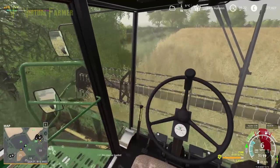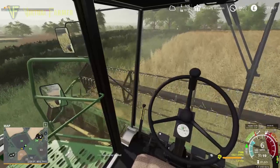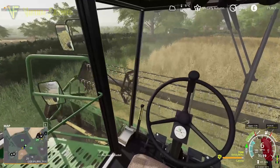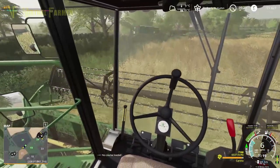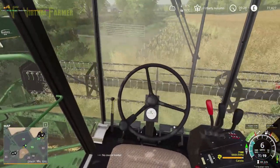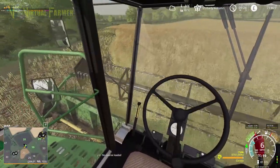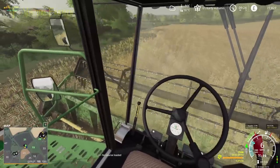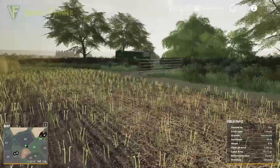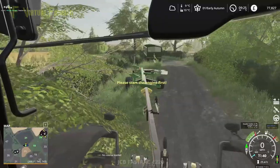Coming up to the end of the first headland and we are 88% full. That is a fantastic yield of canola — I am so massively pleased by that! To have nearly a full tank off this first headland is just brilliant. What we're going to do is bring ourselves around here and get started on the second one.